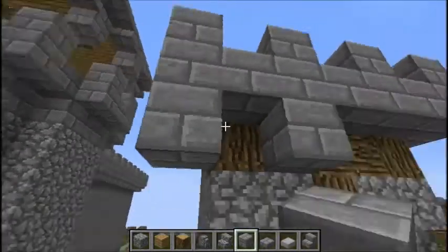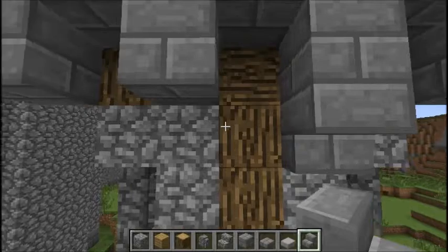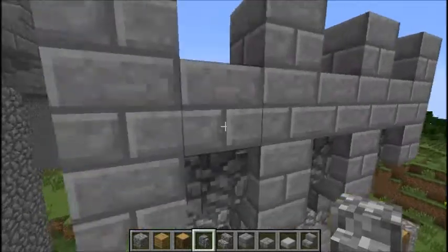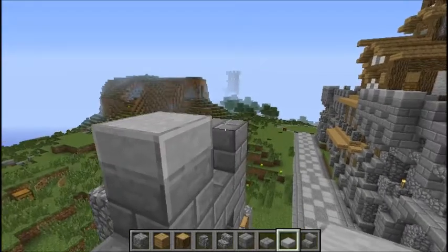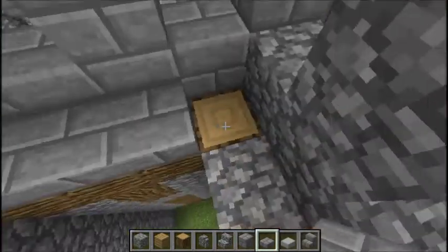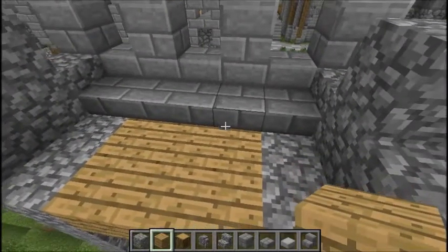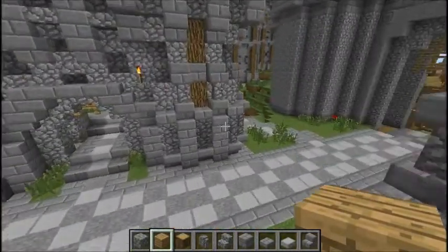We're going to add more to these crenellations. To make them look more like they're supported by the tower, add upside-down stairs and more cobblestone walls, simply to cover up the logs. For finishing touches at the top of the tower, you can add a nice little row of slabs. You can also include some wooden planks or wooden slabs up here to give your archers a place to stand on top of the tower — that's a cool little touch.